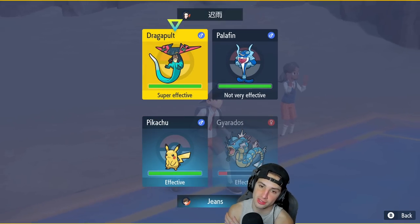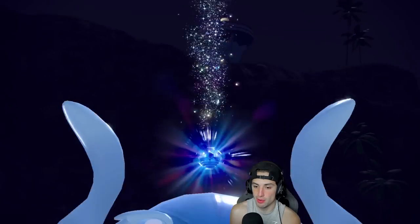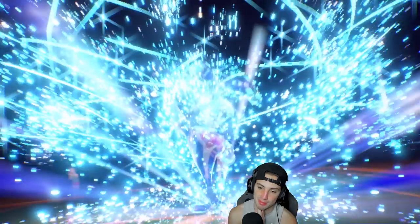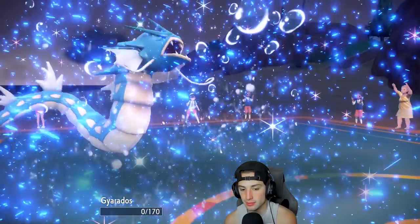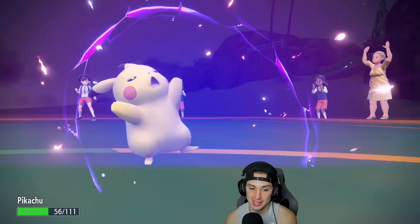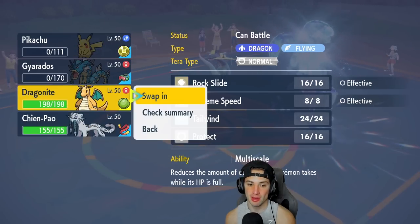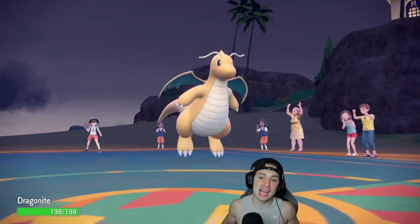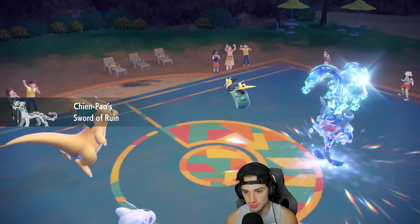But I have two very good backup Pokémon: Chien-Pao with Focus Sash and Sucker Punch, and Dragonite Terastalized Normal with Extreme Speed. Priority over Jet Punch is huge. I'll target down Palafin with Extreme Speed and Sucker Punch Dragapult. The Dragonite-Chien-Pao combo with first-turn priority moves is ridiculous.